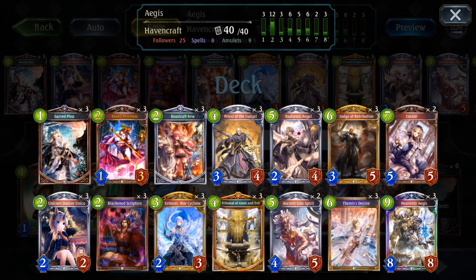The Destruction and Board Control cards include the Grimnia Warsac clone, a unit that can be used both offensive and defensive, the Tribunal of Good and Evil, an amulet that will kill two units over the course of three rounds, the Ancient Lion Spirit, which is your small area of effect damage dealer, and finally the Seamus Decree, your last resort spell that is able to clear everything on the board. The amount of destruction in your deck is one of a kind and you will rarely face games where you are truly running out of possibilities for a kill.